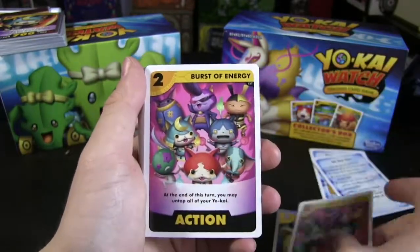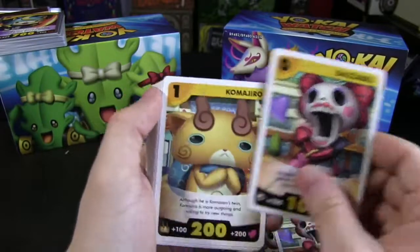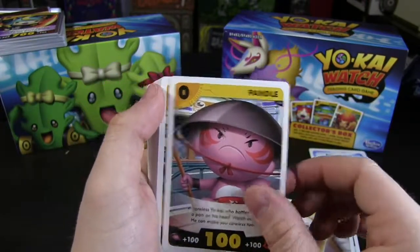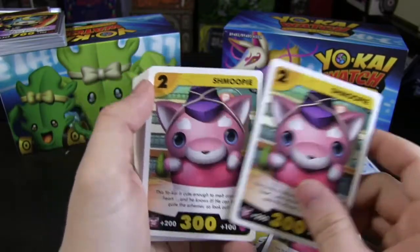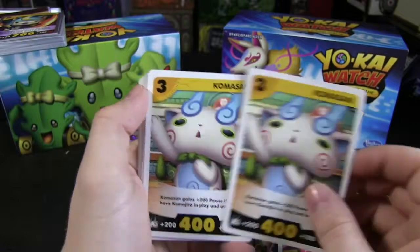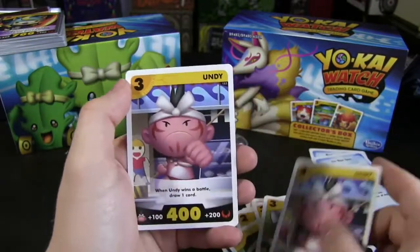Going through the deck cards: Burst of Energy x2, Benki x2, Blazion x3, Dezabel x3, Komajiro x3, Komasan x2, Machismo x2, Pandle x2, Shmoopy x4, Andy x2, then another run of Benki x2, Dezabel x2, Komasan x2, Machismo x2, Pandle x2, Shmoopy x2, Andy x2.